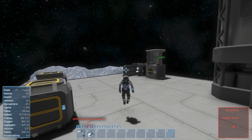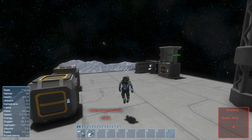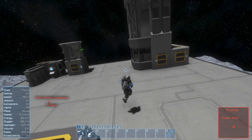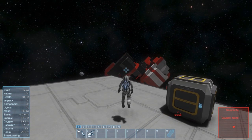Hello everybody, Torgal here, and welcome back to episode two of my Space Engineers let's play series. Last time we got the basics done - we built this little platform, got a reactor, cargo box, medical room, oxygen generator, a refinery, and an assembler. So we got all the important things out of that ship.